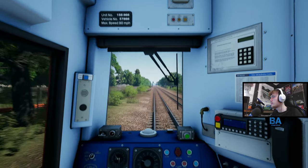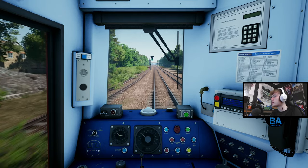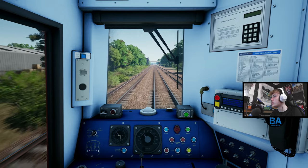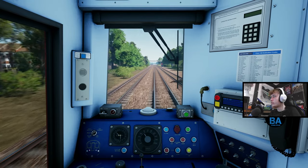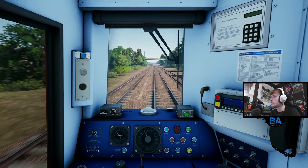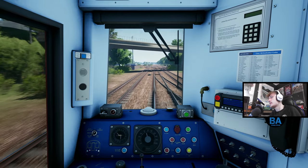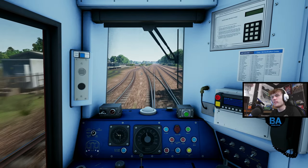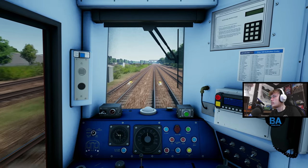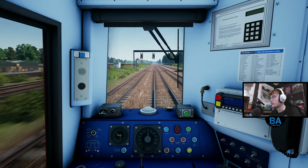Onwards to our final stop of Nottingham, and this train would then carry on to Newark Castle. I don't know how much further that is from Nottingham. Quite a few of them go to Lincoln, which is on the other side of the East Coast Mainline, so Newark Castle can't be that much further from Nottingham. In places I think the East Coast Mainline actually does get quite close to the Midland Mainline, relatively close.